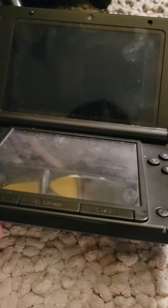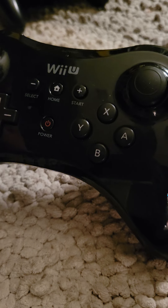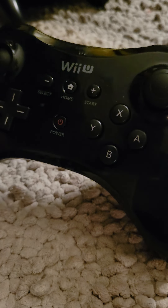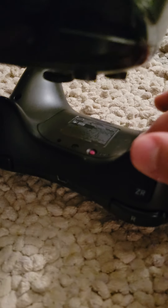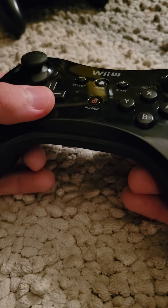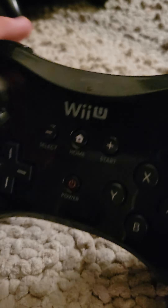Number four: the Wii U Pro controller. This controller brings back memories — if you grew up in the Wii U era like I did, this was amazing. The ZR buttons are not super good; it's not really a trigger, it's more like a switch. And the C-stick is up top, which I think it should have been at the bottom. But you've got your taunts, you have the stick, and it's pretty good actually.